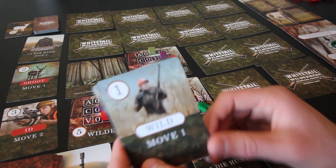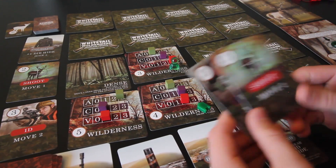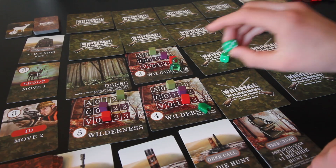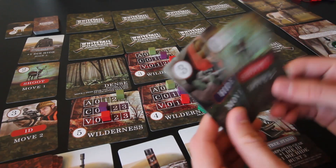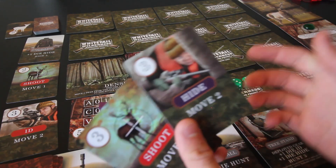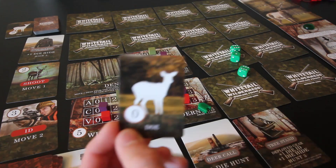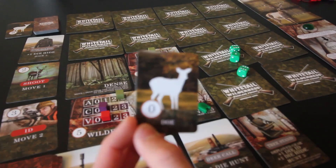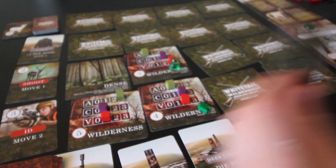I want to do a small hunt action. Discarding the wild, activity is one, wild gives one more — two dice. We got one success. Adding one card to the deer mat. For the ID check with three dice for vantage and no other discards, we got two successes — flipping this card over, it's another doe. Nothing useful. I'll skip through the rest of the hunt action; activity goes down to zero.